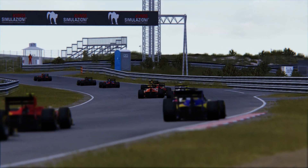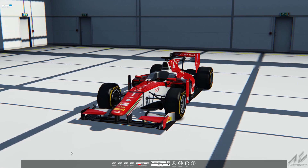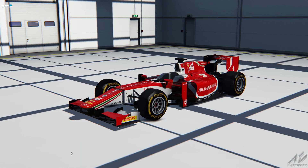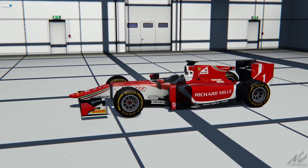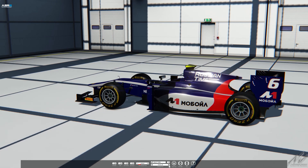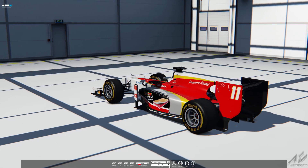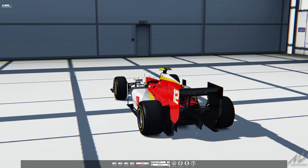Let's take a closer look at it. So there it is — this is like a GP2 Formula 2 car. ASR do some really great mods and you can see it's done at a really high level. It's got a bit of a Ferrari livery on it, a naturally aspirated V8 in the back. It's got all your official drivers. I think it's from 2012, so it's quite an old car, but it's got all your official liveries. These ASR cars are absolutely great — this car drives great.